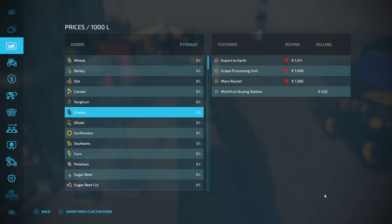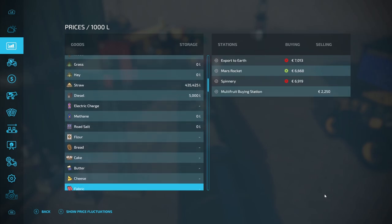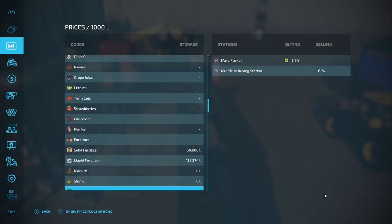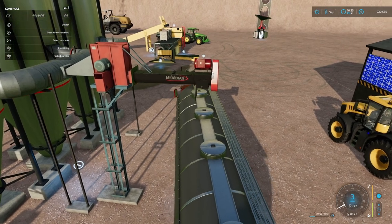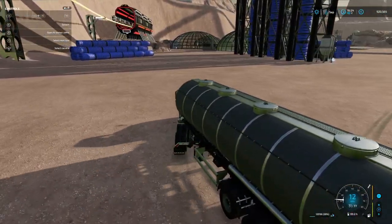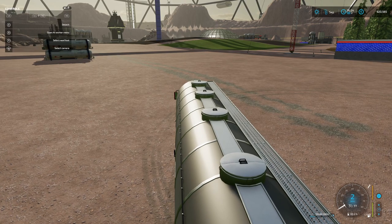Let's have a look and see where it goes. I'm pretty sure it's the Mars rocket that it goes to. Liquid oxygen — there we go — Mars rocket. So we get eight grand for a thousand litres, which makes it a fairly lucrative load. We'll pop this down to the train station, have another little look at the train, and deliver it through to the Mars rocket via the train.